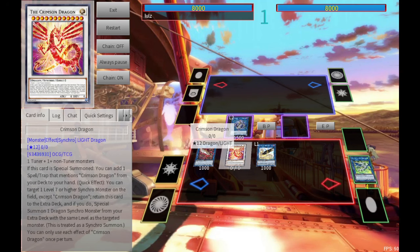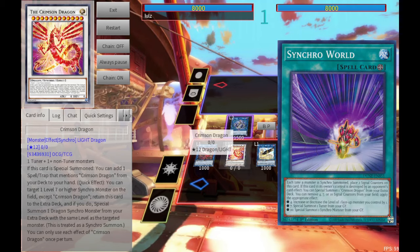Crimson Dragon doesn't have this issue. Crimson Dragon plus one other level 12 can potentially work. When you summon Crimson Dragon, you get to search out a Spell/Trap that mentions Crimson Dragon, and one such spell is the Field Synchro World. As you continue to Synchro Summon — or as any player Synchro Summons — it gains counters and you have the capability to use those counters to level modulate. So it's entirely possible, if you're running a Synchro-focused strategy like Synchro Bistial or Horus Bistial, to very easily summon something like a Baron de Fleur and level modulate it to 12, then hard summon a Crimson Dragon.